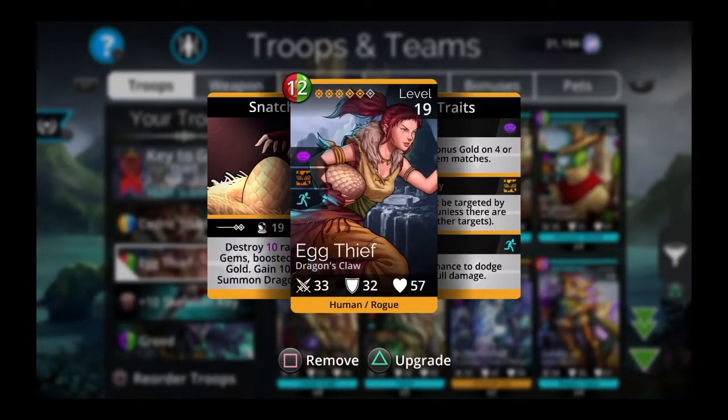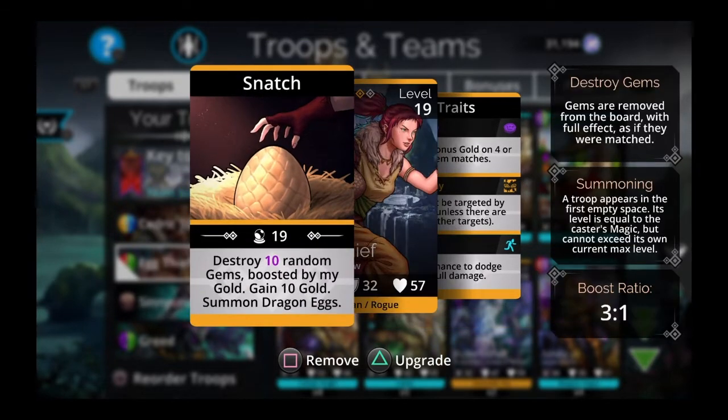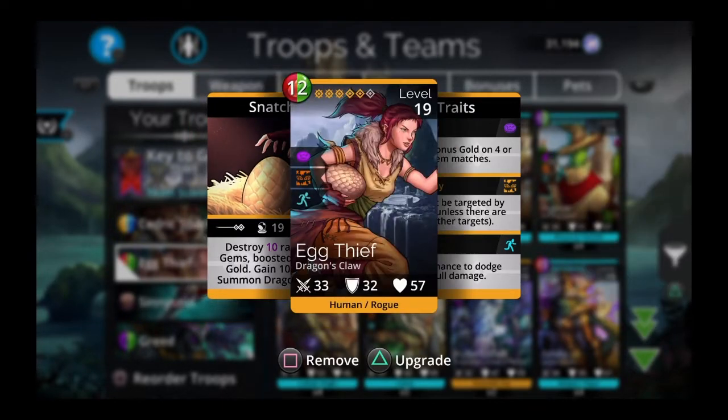Egg Thief is really good — one of the best troops in the game. You want her fully traited, mostly for Stealthy so she can't be targeted and won't get killed. She destroys 10 random gems boosted by gold gained, gains 10 gold, and summons Dragon Eggs. She keeps summoning a Dragon Egg to the first slot if you lose anything, and she gets her mana up quickly, exploding the board and filling your Skeleton Key's mana fast.